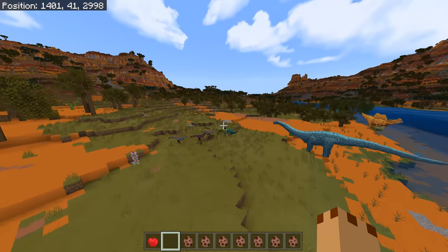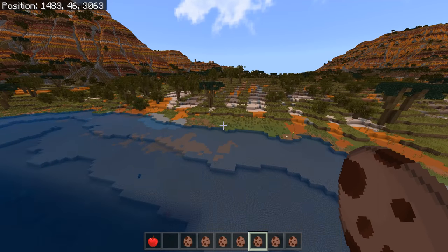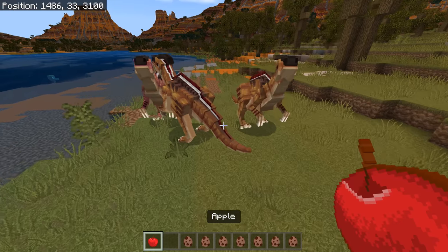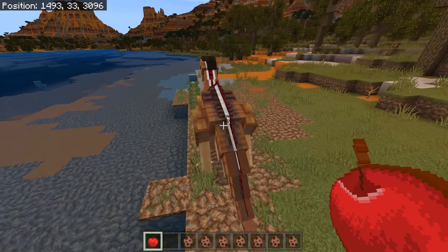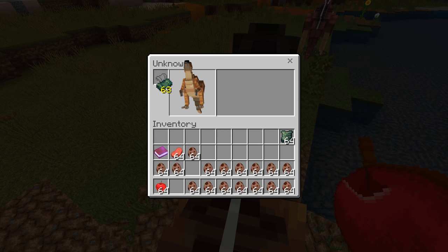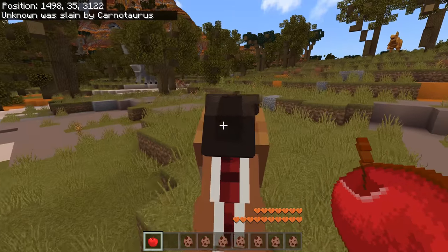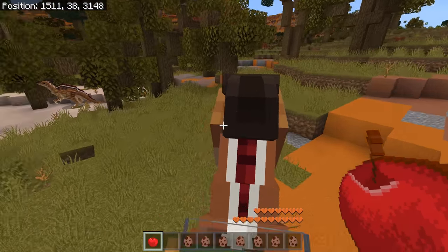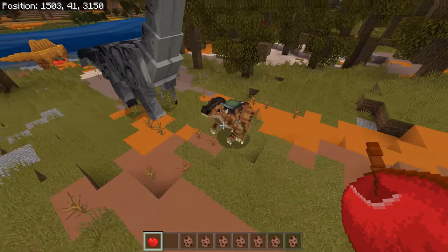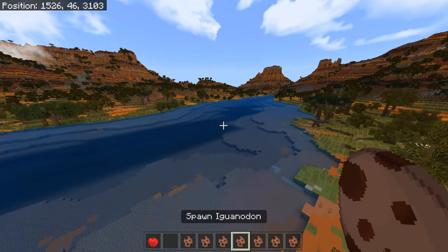Let's carry on with the Parasaurolophus. There are two types — I can confirm that. I'll tame one. I can put a saddle on the Para — good — and then we can ride it. Watch out, Spinosaurus here! Let's run away! The Spinosaurus is everywhere. You can ride those as well — that's good. They'll all start following me.